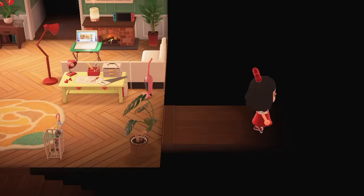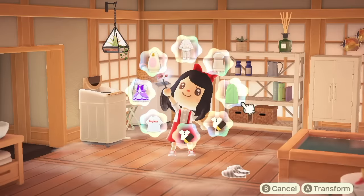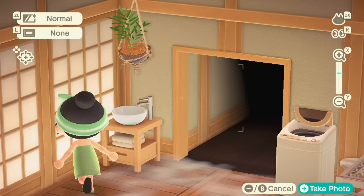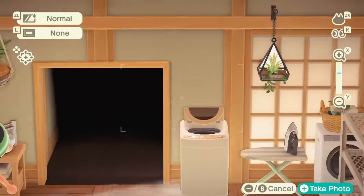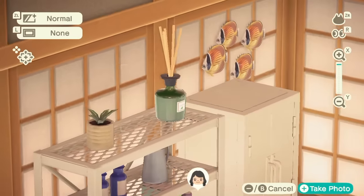And if we just meander over to the room on the right, here we have my bathroom. I was trying to go for like an indoor sauna vibe, so I used the cloud flooring to make it look like there was steam on the floor, which I thought looked pretty cool.